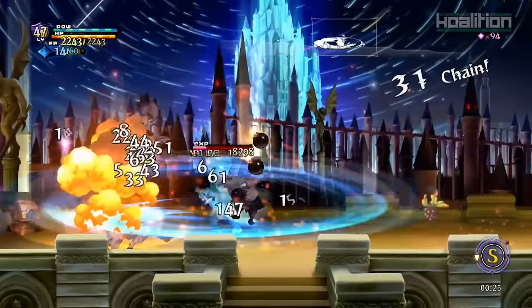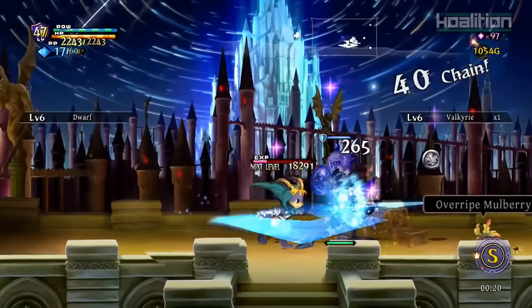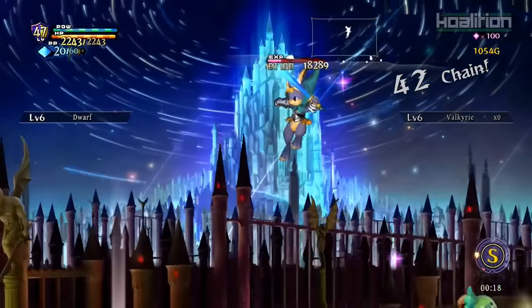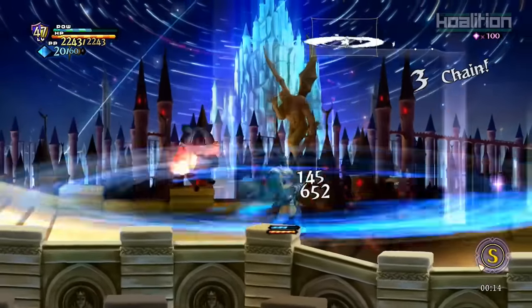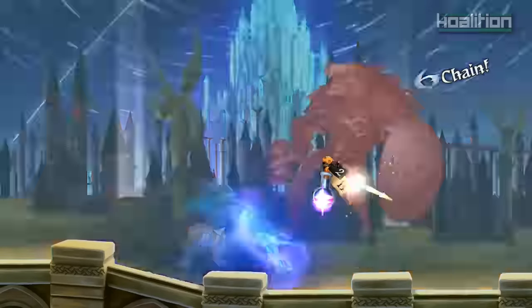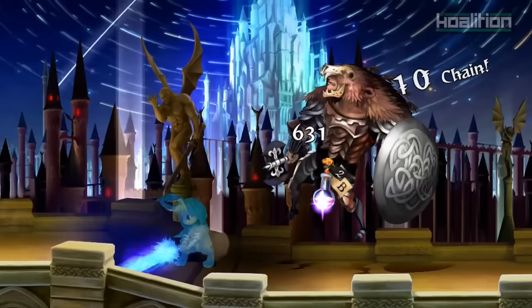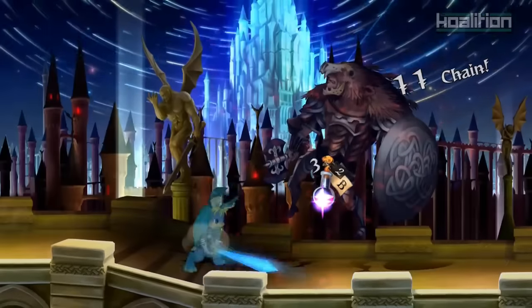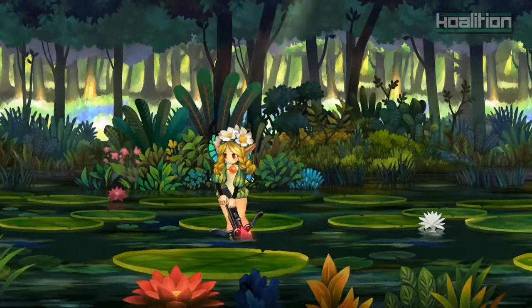If you never played the original game, Odin Sphere follows a narrative focusing on five characters with intertwining stories. Each story has its own perspective on the events that unfold, but offers extra details for other parts you may or may not have yet played. This might be a bit confusing, especially when you spend a lot of time with one character before switching to another. Jumping back and forth between all five characters did make me lose some emotional investment in a few of them, especially when I already knew how things would turn out by the end of a chapter.